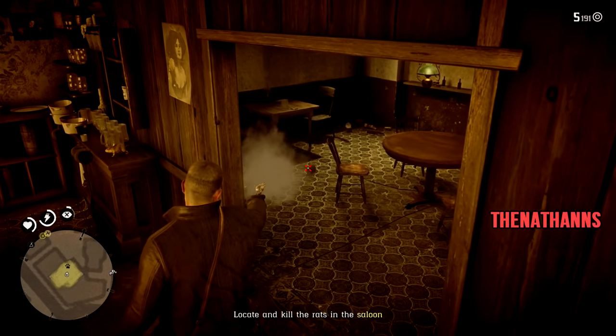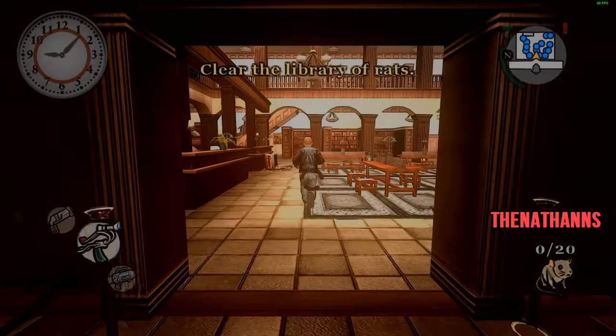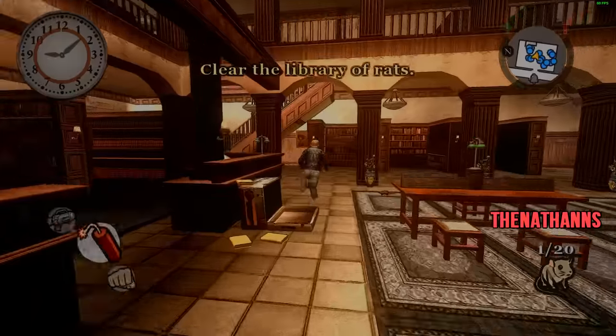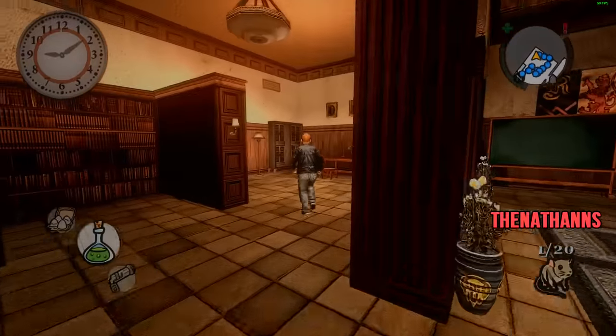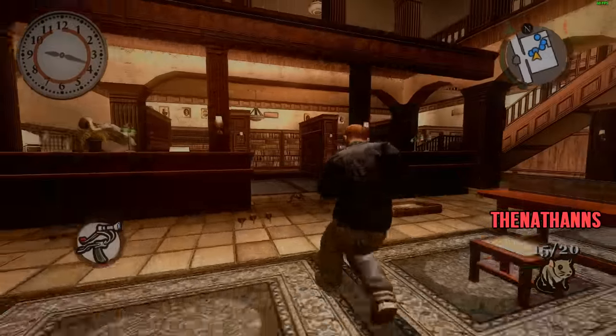So how does this relate to Bully exactly? Well, this mission is a complete carbon copy of the mission 'Rats in the Library' from chapter 5, where Jimmy enters the library and clears it of the rat infestation, complete with off-screen remarks by the bartender and the librarian as Arthur and Jimmy kill the rats.